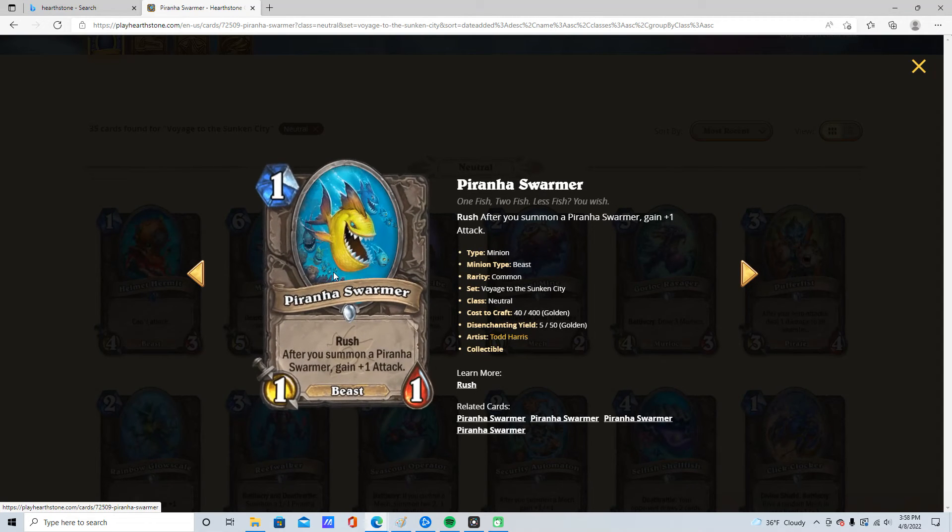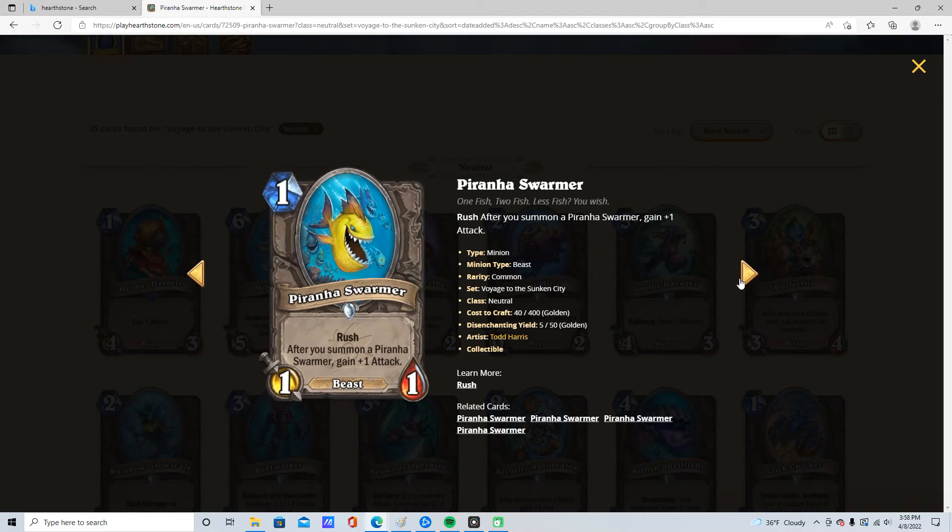1/1/1, Rush — Piranha. Maybe runnable in Shaman. I'm going to give it 3 stars — actually, 2 star. It's not insane. You want to generate these, not run these.